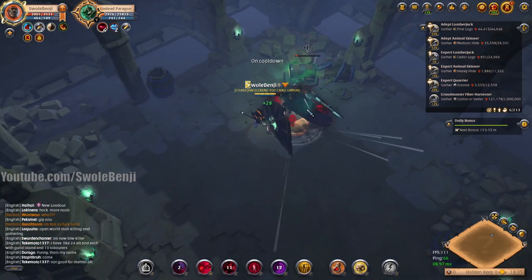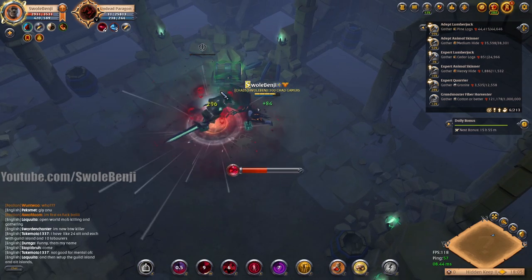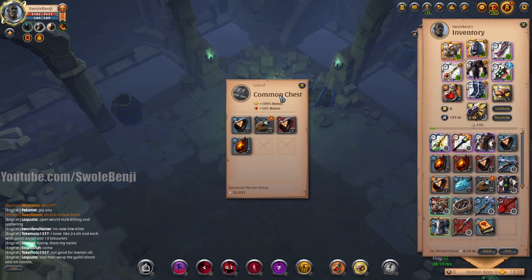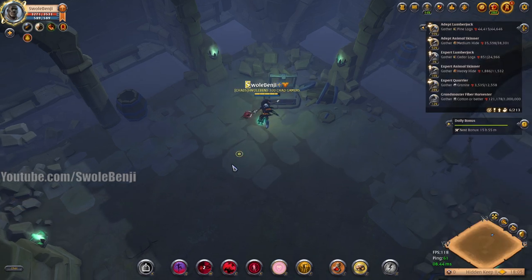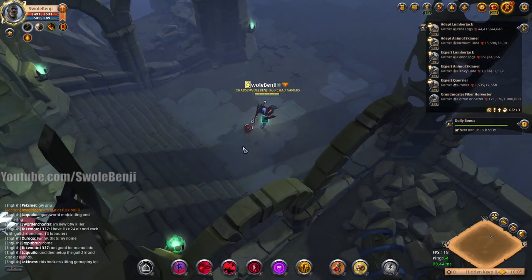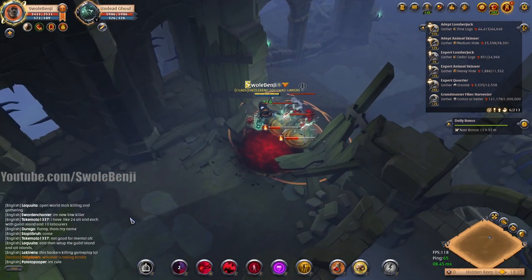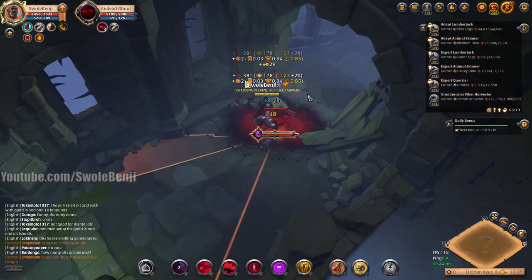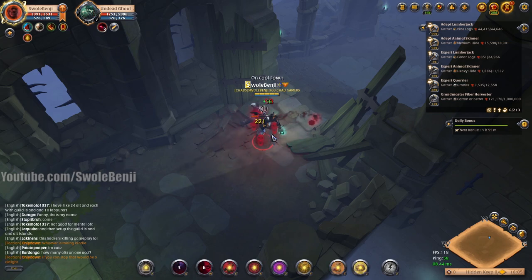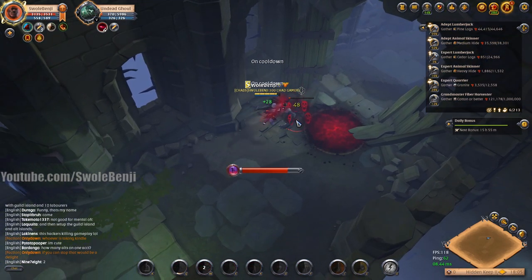Undead and heretic — the human bandit-style dungeons — are by far the easiest group dungeons. The Morgana ones are the hardest. The Grove Keeper dungeons can also be hard. For example, you cannot beat Artho solo without a one-handed dagger build because he out-heals himself — he has self-sustain. There's also the big Earth Mommy boss you can't beat either.